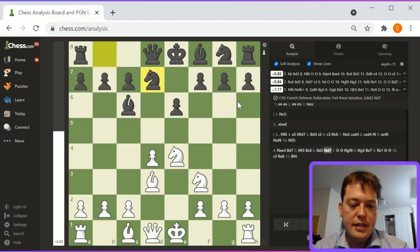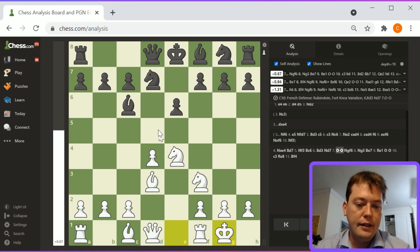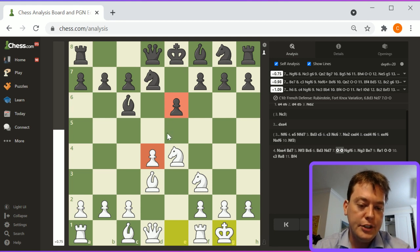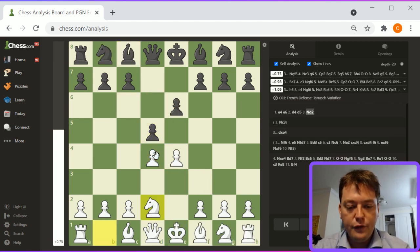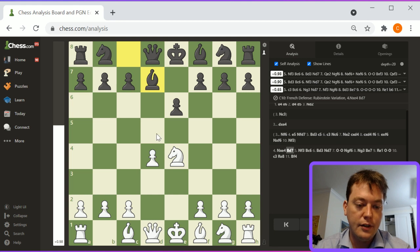This structure is solid for white. Trading the e pawn for the d pawn is not terrible, and that's consistent with what happens in the French exchange. Except in this particular case, the French structure is better for white. In the French exchange, the e6 pawn ends up on d5 and creates symmetry. Here, white just has a better centralized pawn.